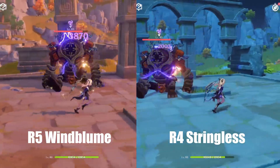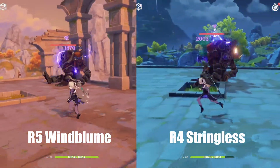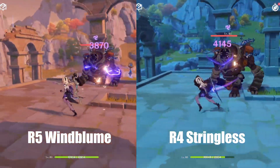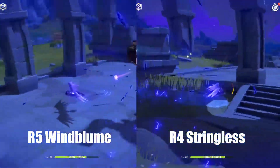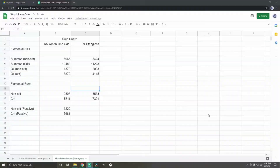Now for Fischl, Oz's Summon AoE Damage and Non-AoE Damage, and Elemental Burst Damage. Here are the results, and I think the Windbloom did great here. If you take a look at the numbers — Oz does continuous damage, so again, over time the Stringless will out-damage it, but still the numbers aren't that far apart.